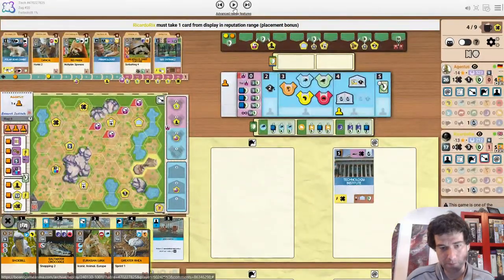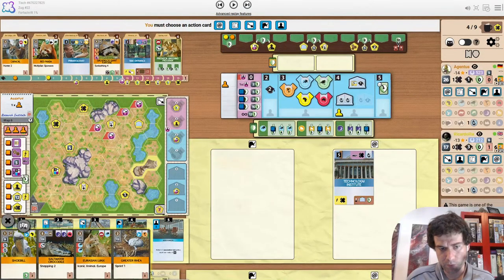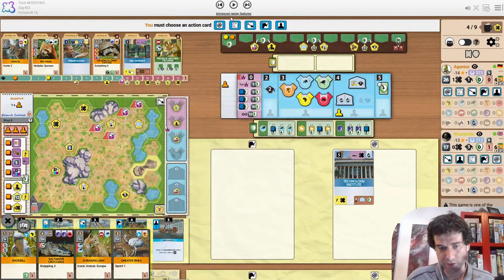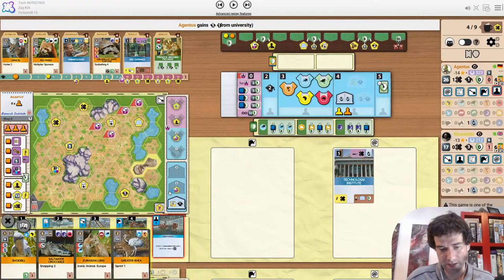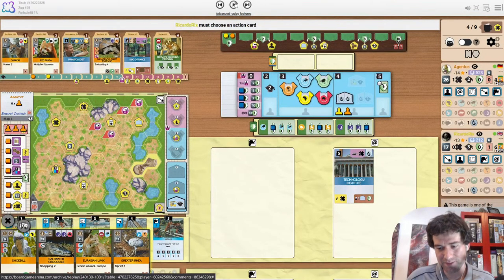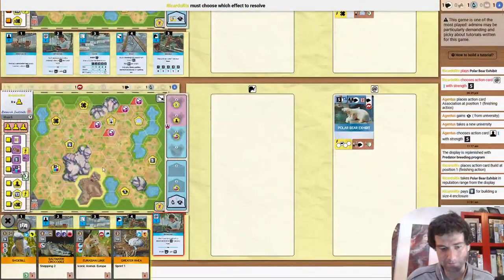That would make this a good time to take hand size Uni and sort of threaten the same thing. But I think a pretty huge error here playing Tech Institute. Maybe calling the opponent's bluff that he's not going to break 5. Breaking 5 makes so much sense when you haven't spent a Worker — I think honestly got away with a pretty big one there. The opponent builds a size 4 and takes Polar Bear Exhibit, now signaling they're about to play it. We see Side Entrance has also snuck its way onto the display.